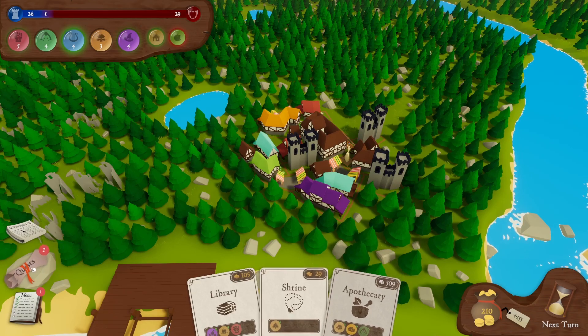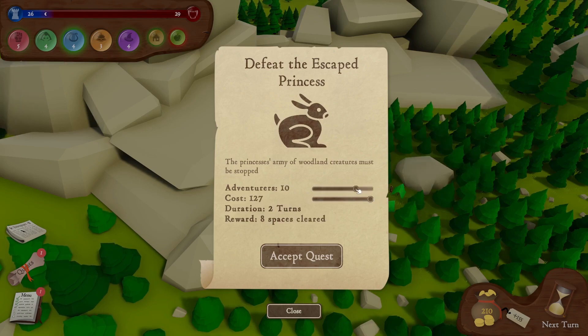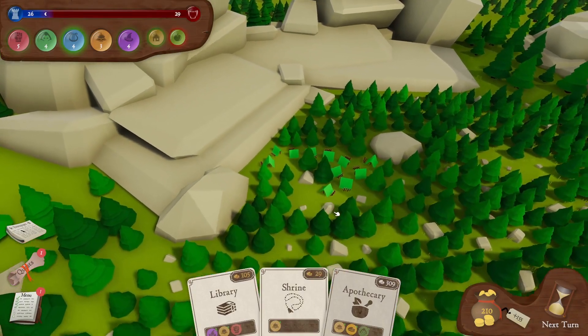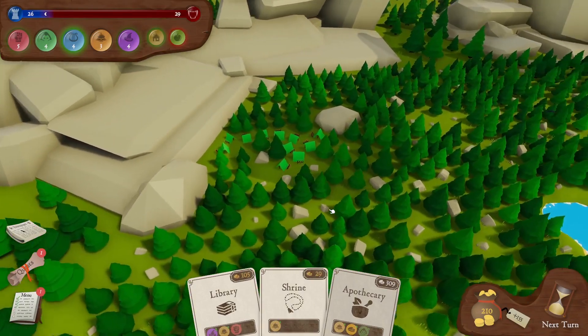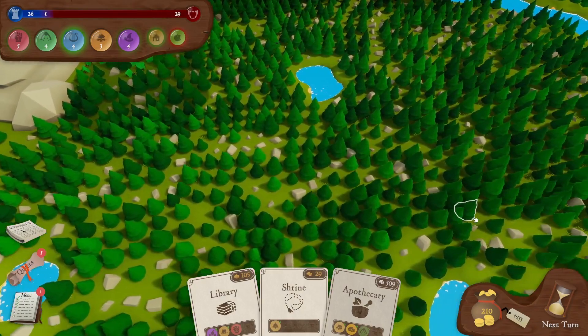Defeat the Escaped Princess — the princess's army of woodland creatures must be stopped. This will take three turns if we spend 85 quid, or two turns if we spend 127 quid. 13 adventurers needed. The threat level is really horrible — in fact, I'm just not going to do it. The threat level's too high at the moment. Also, it'll clear space miles away from our town, and who cares?